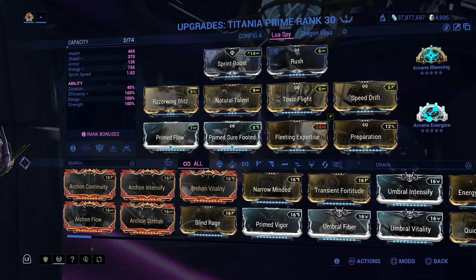This is my build for Titania. You don't really need all the fancy mods since you won't be in combat very often. I definitely recommend the mods I talked about earlier — Sure-Footed, Natural Talent, and Preparation — because nearly all the other mods are for speed, efficiency, and parkour velocity. I have replaced her second ability with Master Summons because it seemed less likely I would need it, but you can replace any of the first three abilities — just not her fourth. There is no reason to use Titania without her Razor Wing ability.